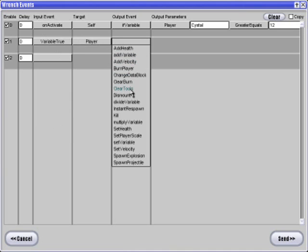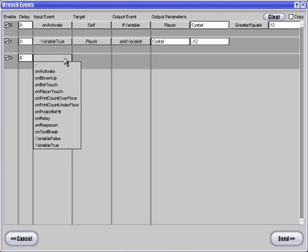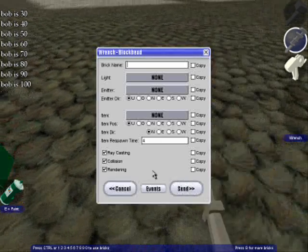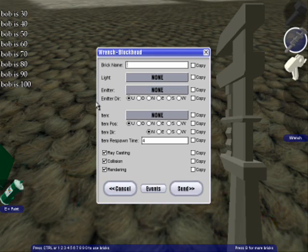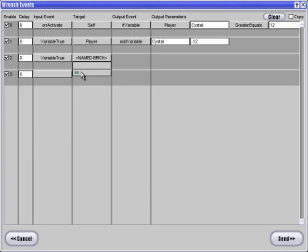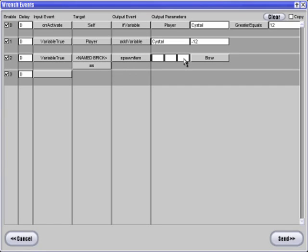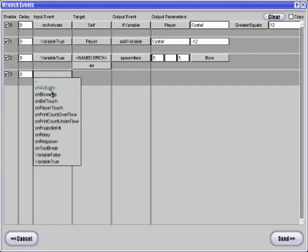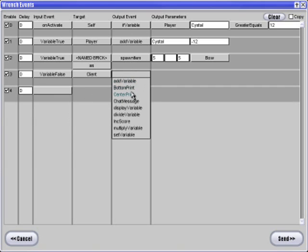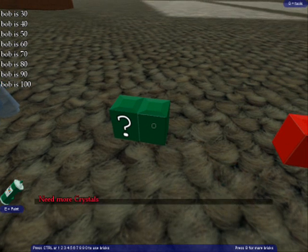Player, subtract — add variable crystal, negative 12. And send that. Let's make this able through named brick, item bow. Variable false, else — client bottom print: 'need more crystals.' So see, I need more crystals.